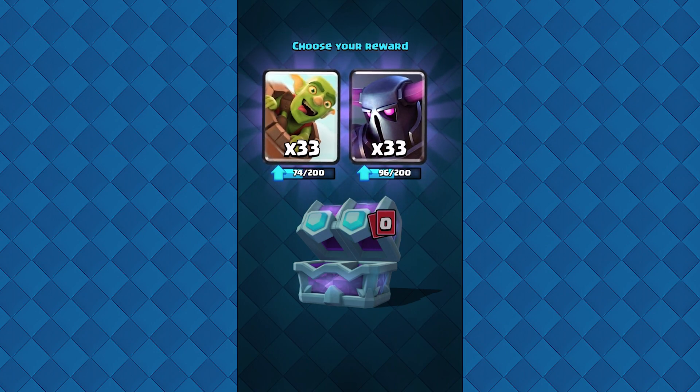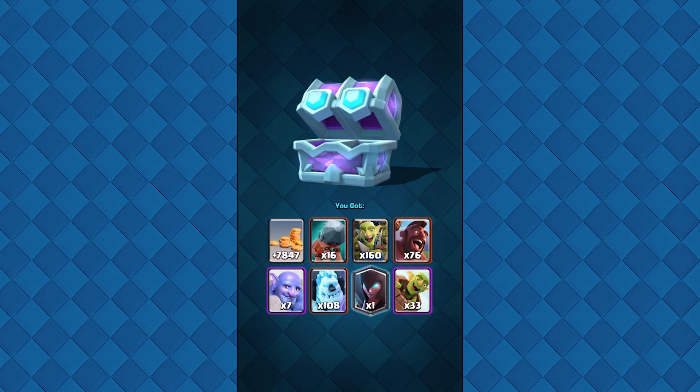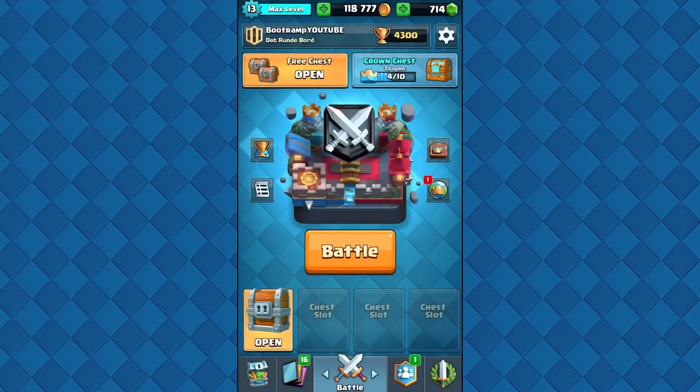Only one legendary card from this draft chest, but no problem at all. We can choose either Paka or a Goblin Barrel — Goblin Barrel would be cool, choosing the Goblin Barrel. That's the draft chest this season, super happy with the Night Witch, super cool. We're starting from 4,300 trophies, which is pretty good. We're going to be grinding ourselves up to 6,000 trophies hopefully this season.